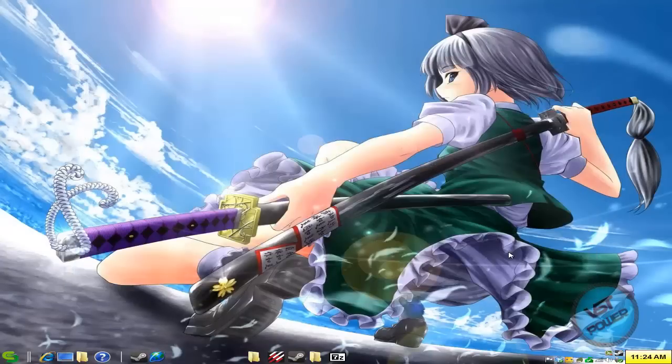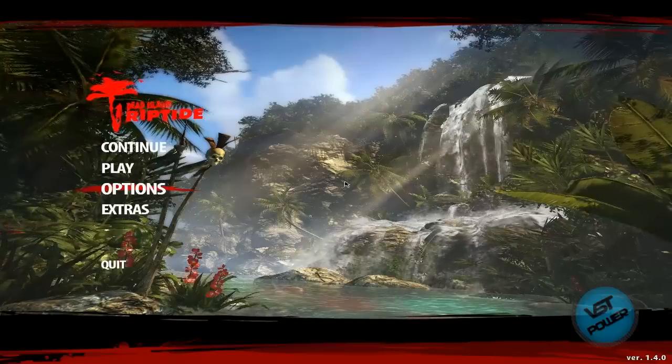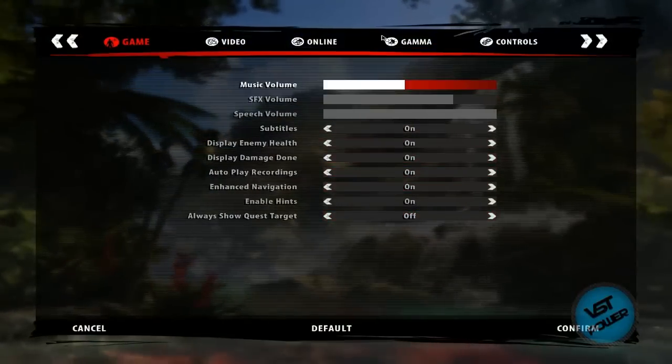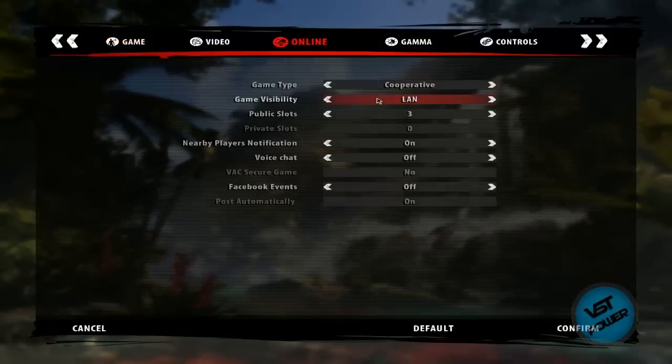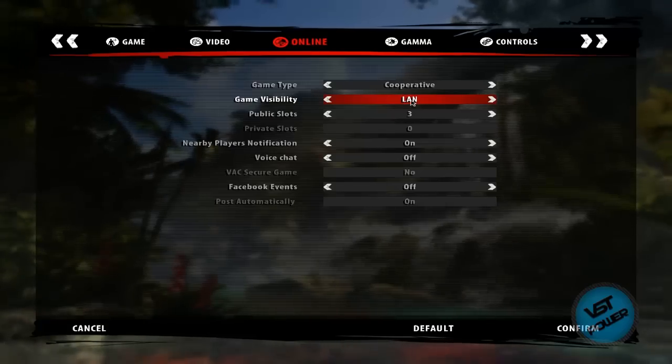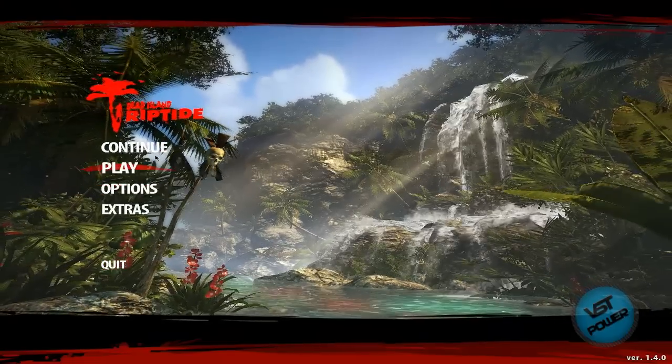With that said, let's jump straight into the gameplay footage tutorial. Here we are at the main menu of Dead Island Riptide. First thing is you go to Options and make sure under 'Online' that you have it set as cooperative and as LAN. If you want to do online, you can definitely do that if you're using the Steamworks Green Luma method.